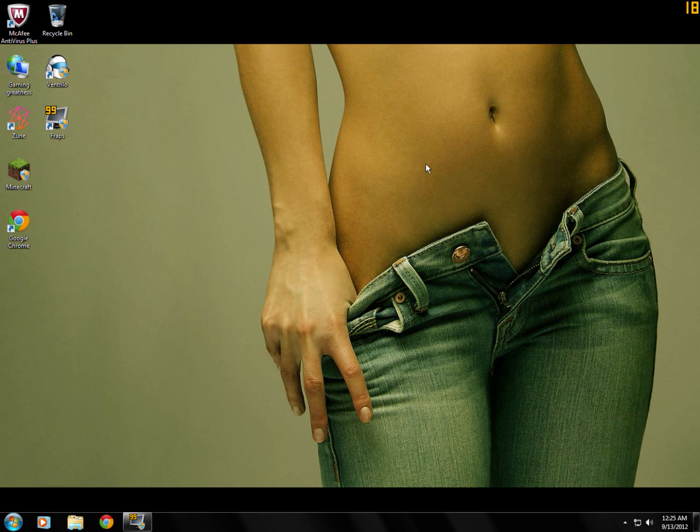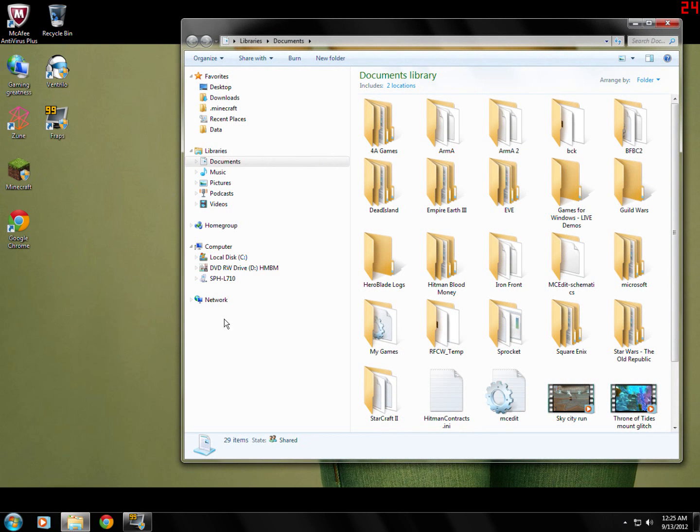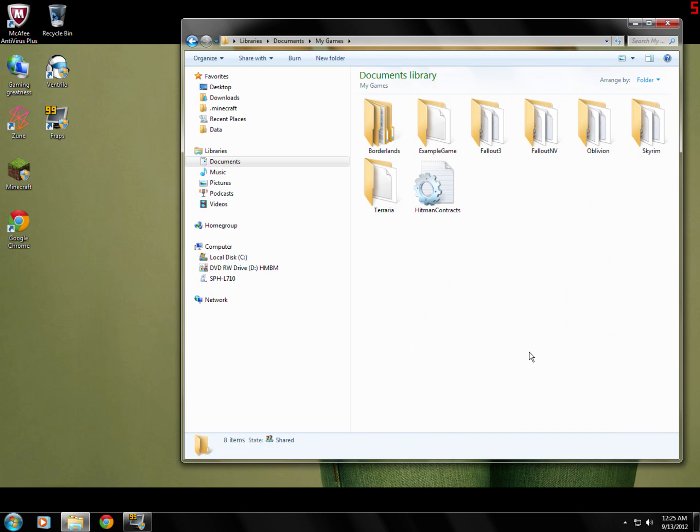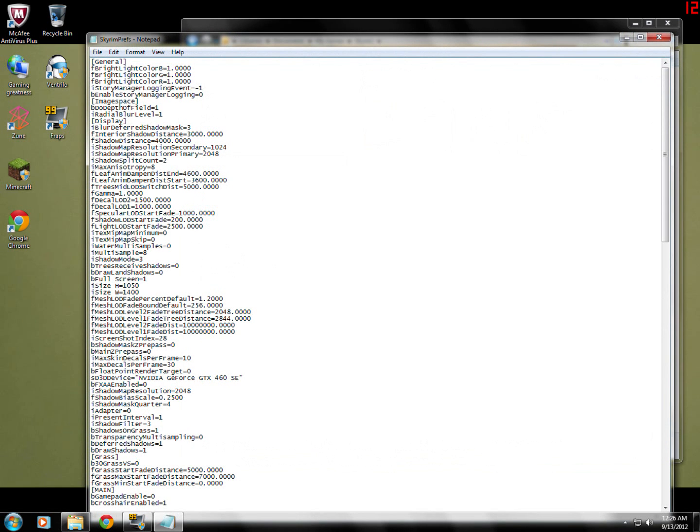The first trick is actually going to involve your My Documents folder. Click on Start, then Documents. From here you'll see a folder called My Games. Double click My Games then go to Skyrim. From here you'll see Skyrim Preferences, or SkyrimPrefs. Go ahead and double click on that.